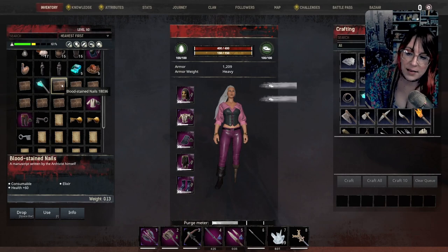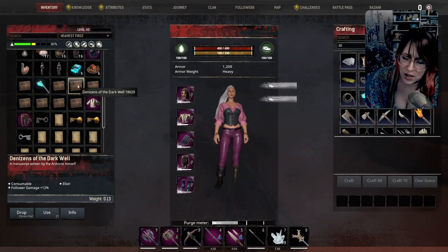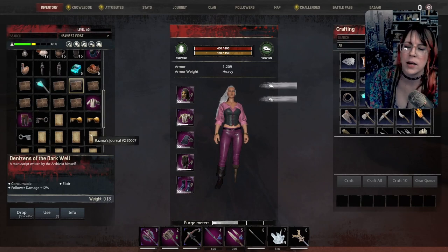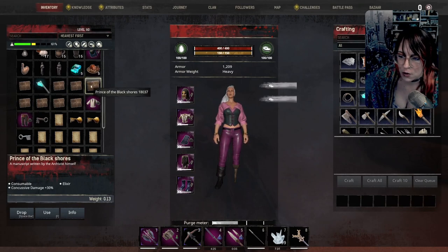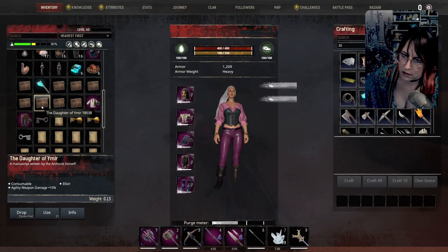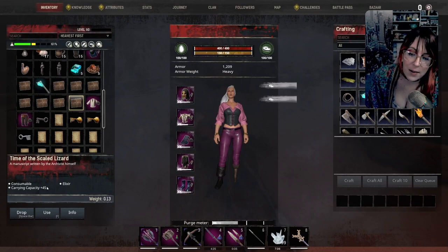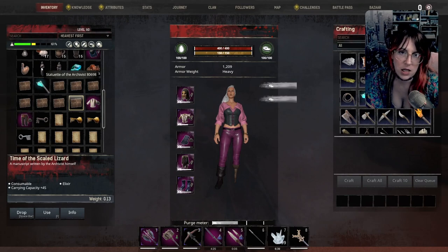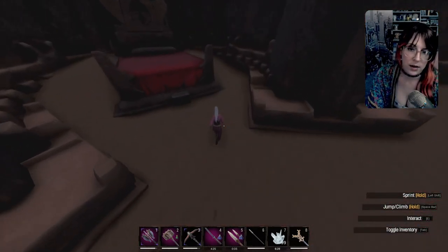We got the Prophecy of the Born Witch, 21 Demon Blood, Stained Nails — extra health. If it does stack, these are totally worthy. At one point, these stacked with potions, but now you only get two buffs. Denizens of the Dark — follower damage, pretty worthy. Prince of the Black Shores — concussive damage 30%, very worthy. The Daughter of Yumiya — agility weapon damage 15%. The Mastodon's Tower — strength weapon damage 15%. I am of the Scaled Lizard — carrying capacity 45. He's going to drop the Statue of the Archivist.